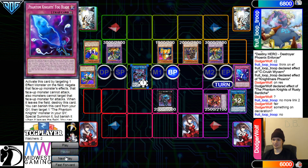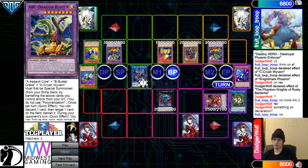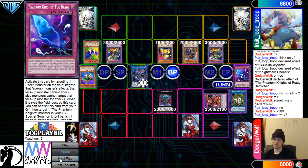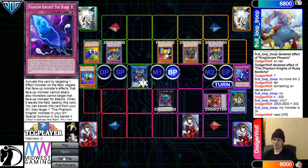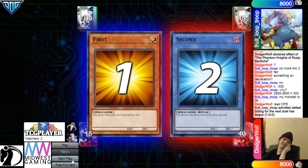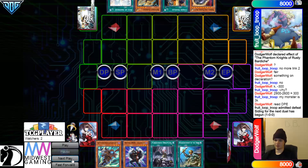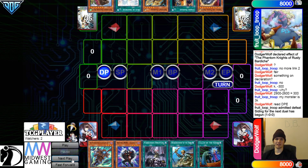Something on declaration — oh no. You let Peer down, you let Peer down so hard. So this has 29 attack, correct? It's getting 800 from Ancient Cloak, and this is losing 400 from the Hero. My monster is 3K — read DP. Oh, they admit defeat. Not like this. Wow — that's actually an insane win on Phantom Knights' part for not having going-second cards.